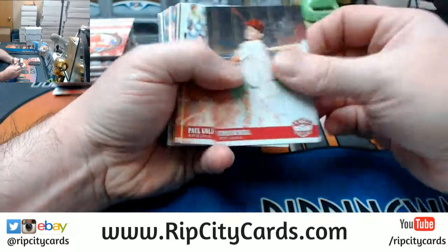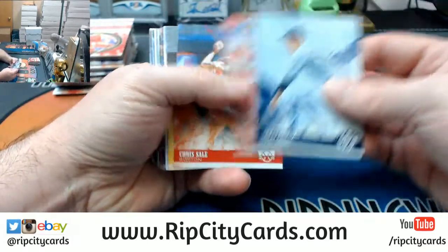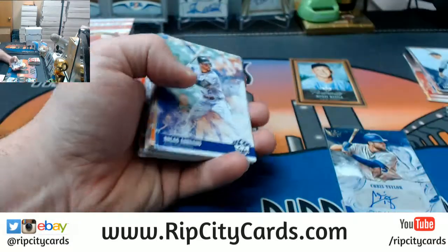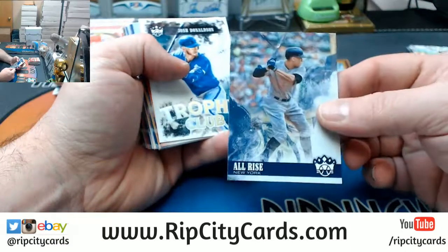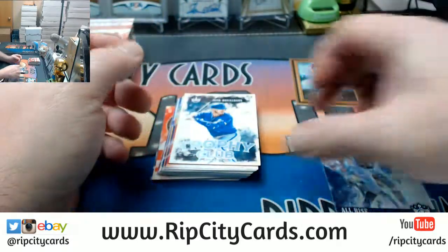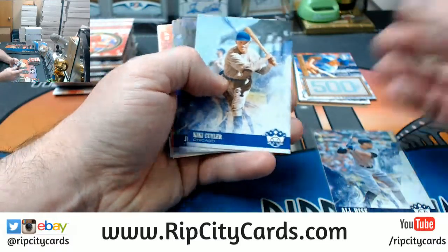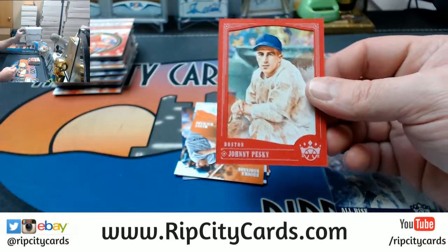Alright Rick, let's see what we got. Portraits Mantle, a Chris Taylor autograph — not exactly the way we wanted to jump out on this one. Aaron Judge 'All Rise' name variation — those are more short printed than others, so that's not a bad card. You seem to pull like one pretty decent variation if not an autograph out of every box. Johnny Pesky Red Sox frame.